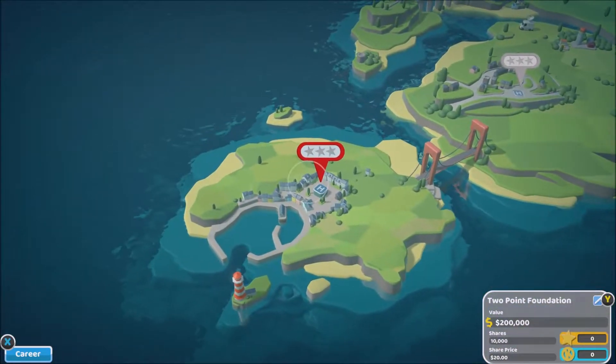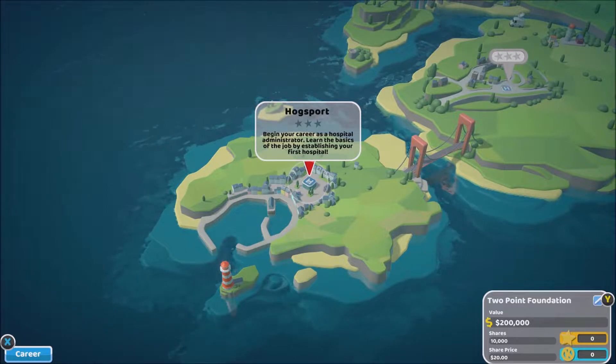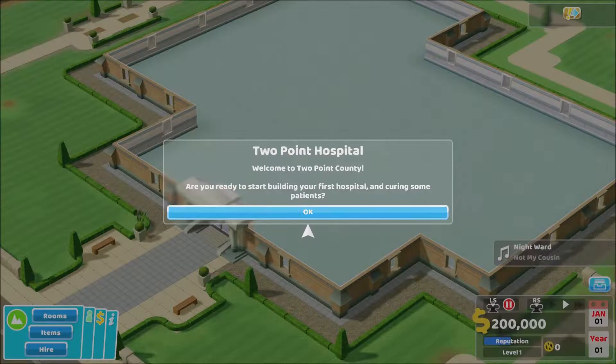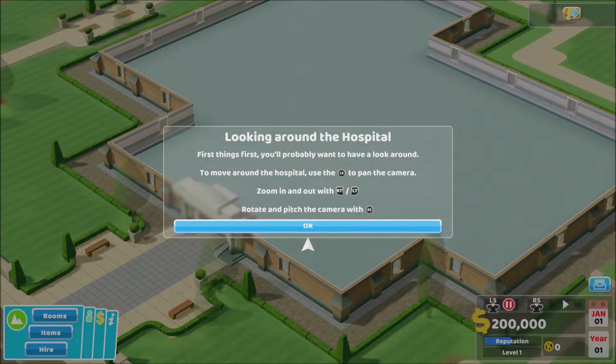We can't go on to that one so it's gonna have to be this one first — what is it, Hogsport? Beginning a career as a hospital administrator, learn the basics of the job by establishing your first hospital. Let's jump into that. Welcome to Two Point County, are you ready to start building your first hospital and curing some patients? Yes I am!